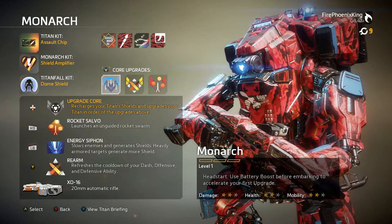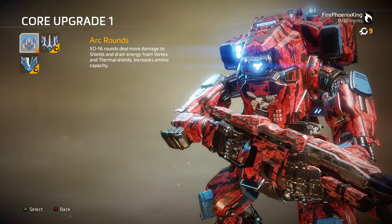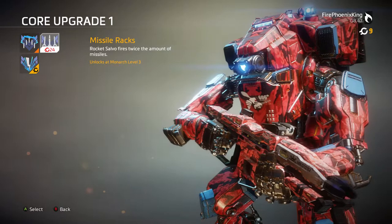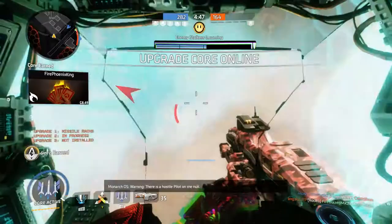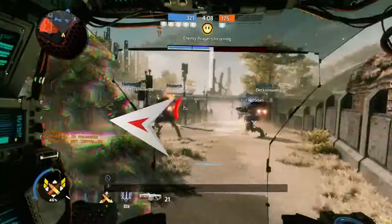Core upgrades are very exclusive to this Titan specifically. The first set basically deals more damage and drains vortex and thermal shields faster, and increases the ammo capacity for your primary weapon — really helpful. Missile wrecks rocket tower fires twice the amount of missiles, which is cool for situations where you just want to freely use your missiles.